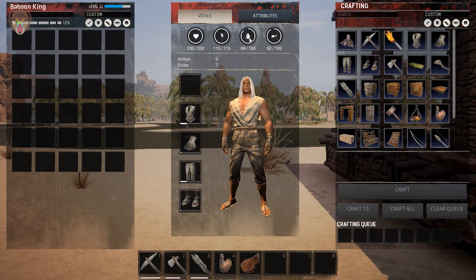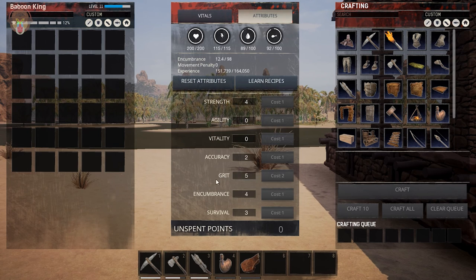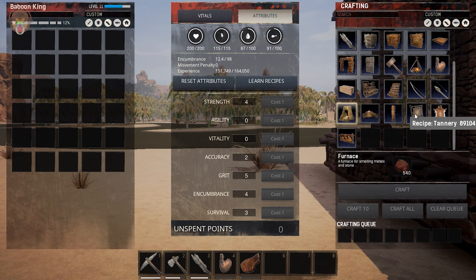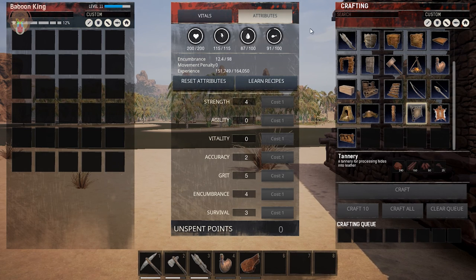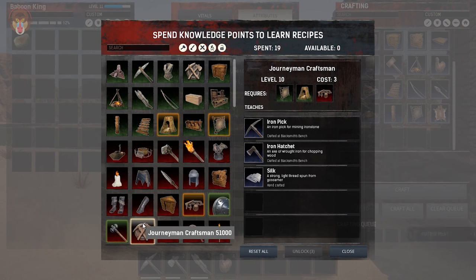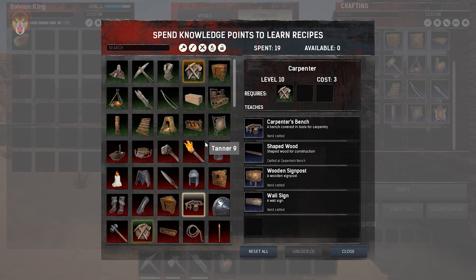As we can see, I've reached level 11. For attributes it's grit, so I increased my stamina a lot. A bit of encumbrance, and strength. I'm looking into getting health and agility up as well. And if we go down here, I did go ahead and learn this recipe and this one as well. Because if we go over here, I want to unlock that — it requires level 10 and we are level 11. We still need the carpenter over here.